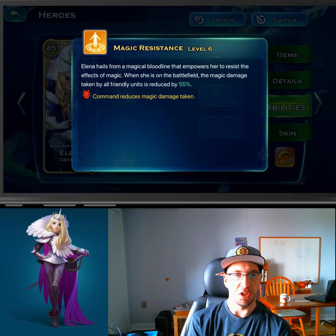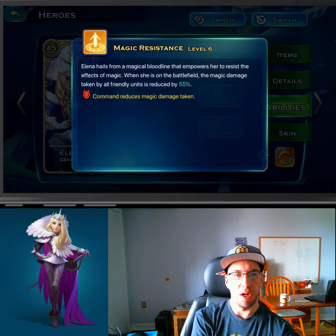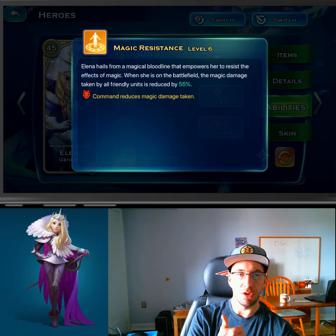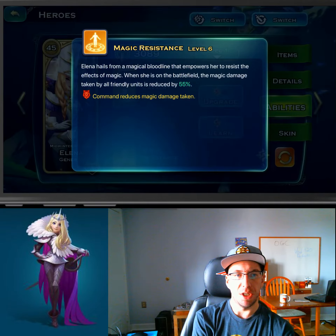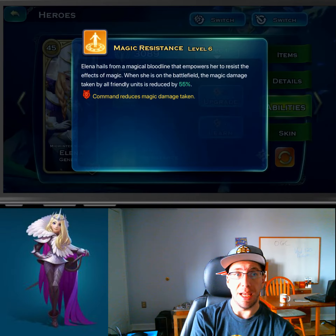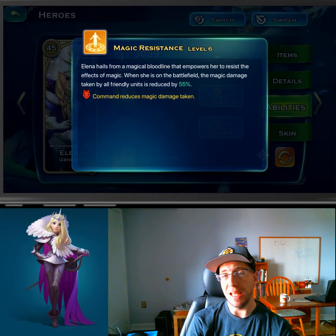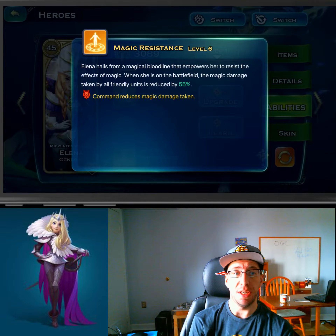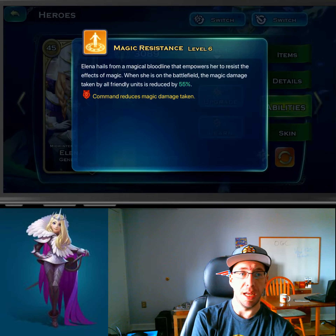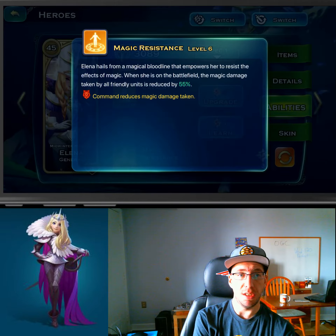First, let's look at the Magic Resist. No matter what race you are, this is huge — a 55% reduction from all magic. Command also increases how much magic is reduced. If you're brand new and struggling with the Dragon Abyss stages, say you're up against the Red Dragon and he calls down his fire attacks hitting everywhere and all of your troops are dying — that's all magic damage. You need magic resistance. You can get that from Elena or from Talk, but Elena offers the biggest. So no matter what race you're playing, you want to get this maxed.